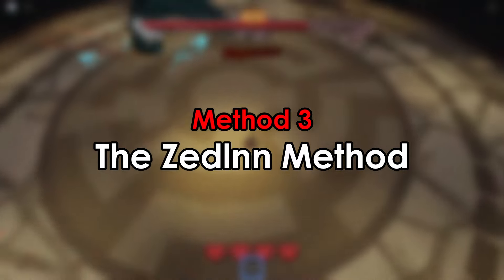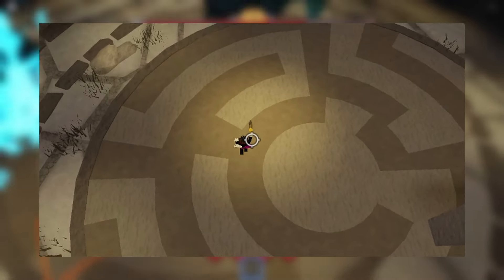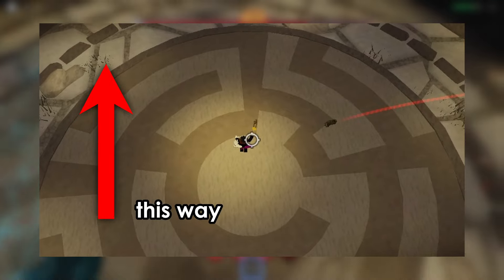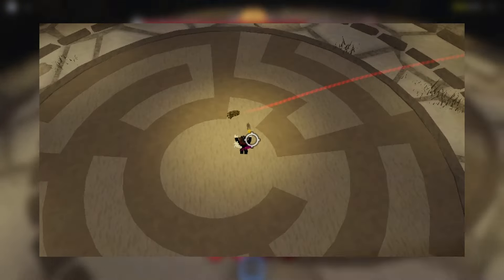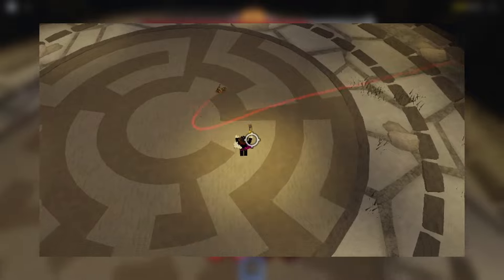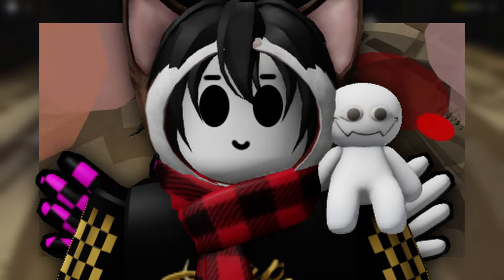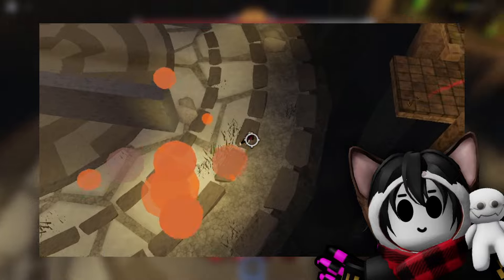For this method — credits in the description — you want to face forward using shift lock. When the track comes towards you, turn your camera perpendicular to the track and jump towards it using D to slap it. The jump makes sure that you can hit the track early, and turning your camera makes sure you hit it sideways. This method is pretty simple, but I don't recommend it because it doesn't always work.